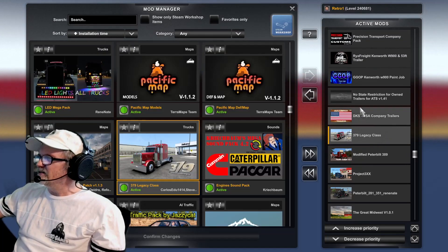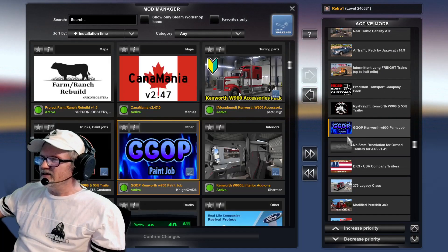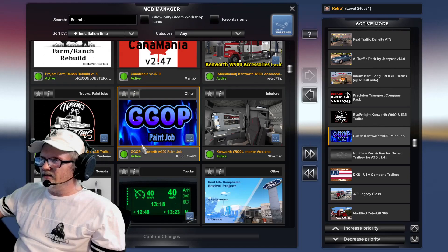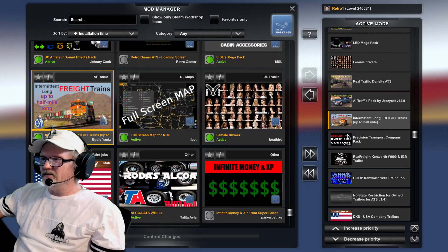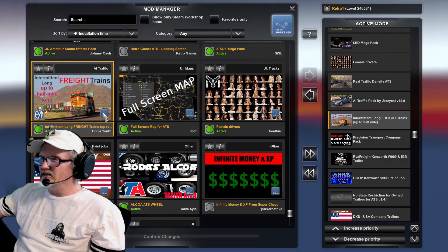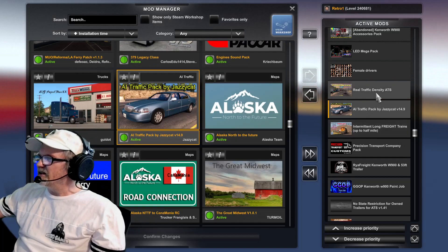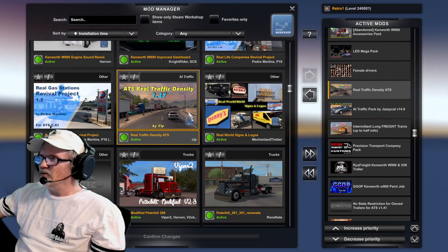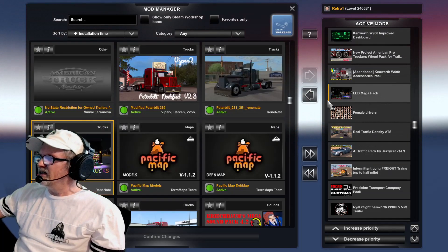I've got my trucks — the Projects, the modified Peterbilt 389, the Viper Legacy. I've got no restrictions for trailers. Here are some paint job mods: Precision Transport Custom in the Steam Workshop, GGOP Paint Jobs in the Steam Workshop. Longer trains in the Steam Workshop. Traffic by Jazzy Cat — everybody knows that one. Real Traffic Density for 1.47 — believe it or not, it's in the Steam Workshop.